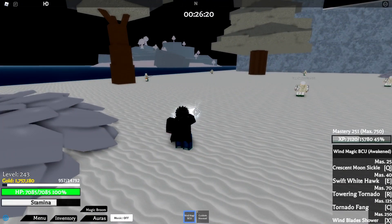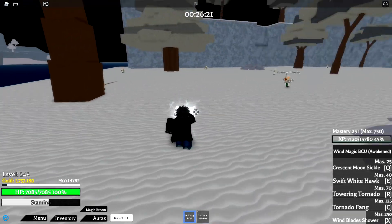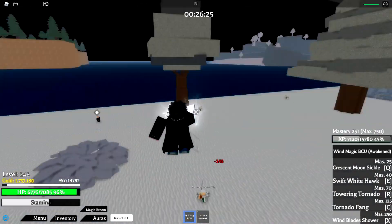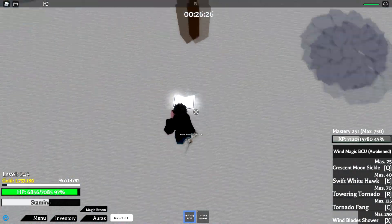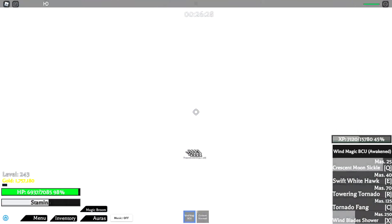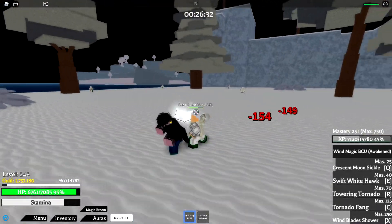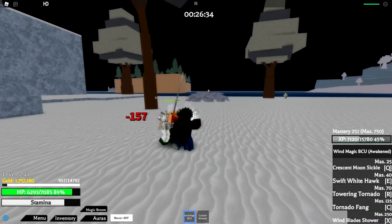These NPCs are level 225 and I'm 243, so let's start with Crescent Moon Sickle. Boom — that's how much damage it does. I like to combo with it but I'm going to show each ability's damage separately so you can see the numbers clearly.